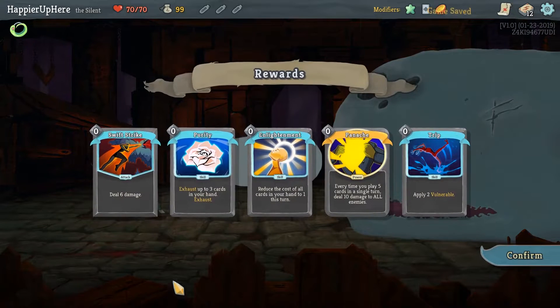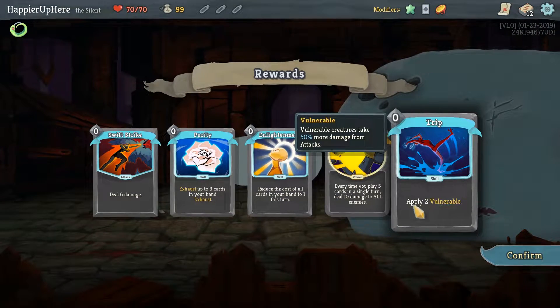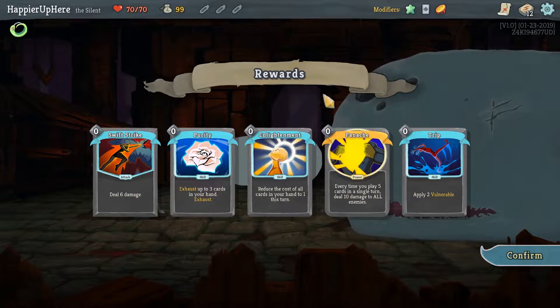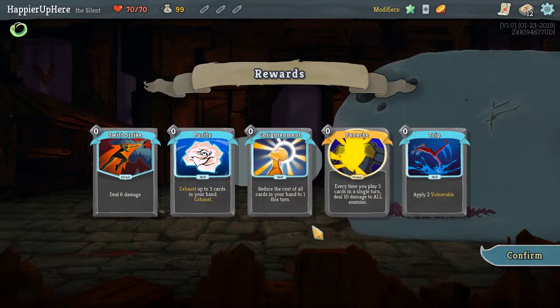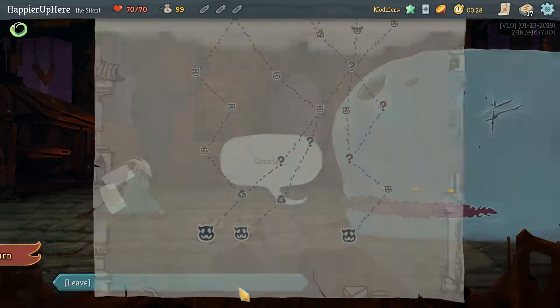We got Swiss Strike, Purity, Enlightenment, Panache, and Trip. Panache is a rare card, meaning if we keep it we won't get the Pauper modifier. With this many zero-cost cards I'm thinking of keeping it — we'll probably be able to play it often enough. Not sure about Enlightenment; it might hit some high-cost rare cards like Nightmare or Wraith Form, but that's probably one of the first cards I want to remove.